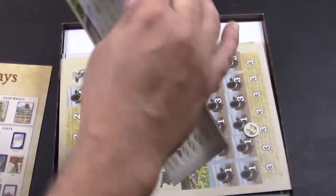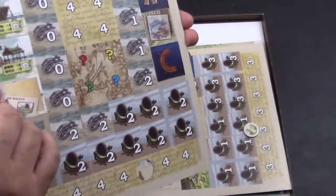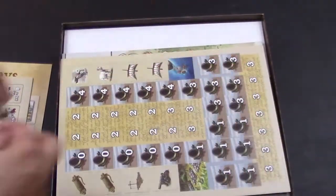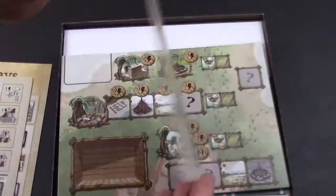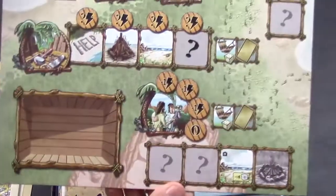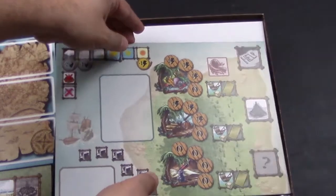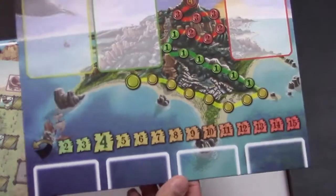We've got a tile sheet. Two tiles just fell out, so it looks like it shouldn't be an issue to punch these out. There are single tiles and another tile sheet. These are player boards — looks like it's black on the back. And there's the last one.